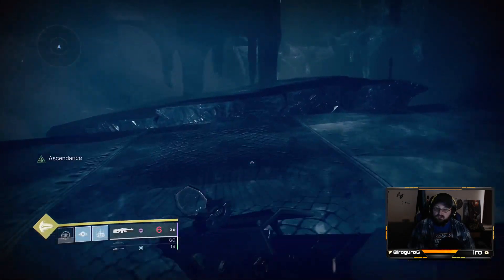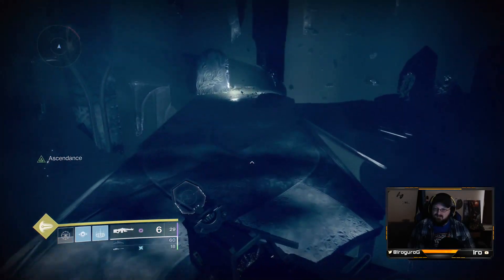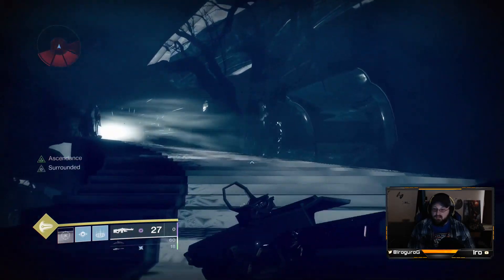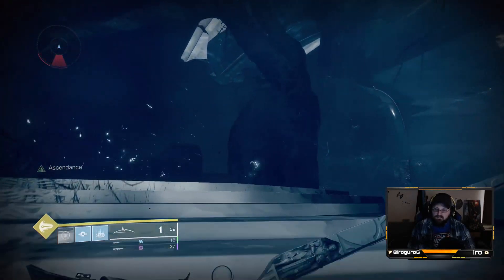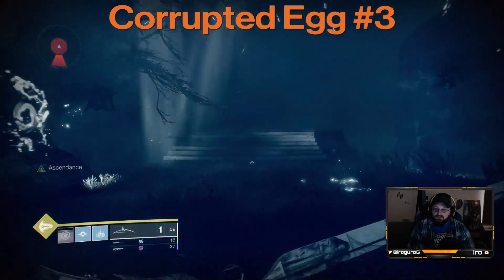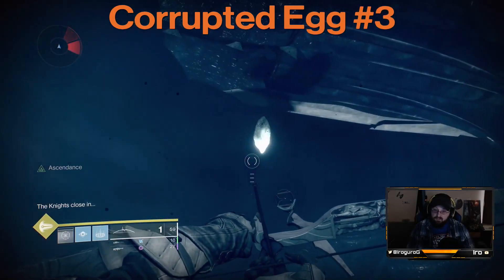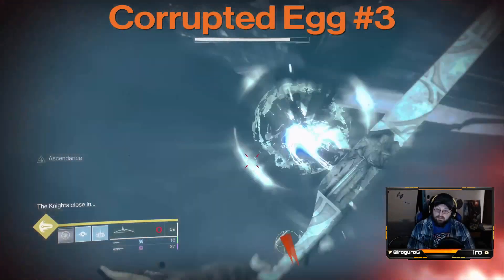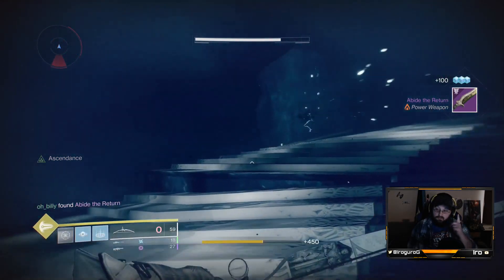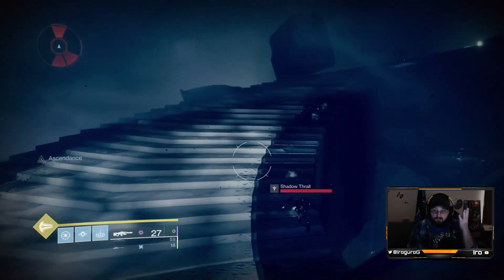I skipped through just a little bit here so that you don't have to waste time on the video. You get up to the stairs and you will see this egg as you're moving up — it's in plain sight. I recommend doing it right before getting into this crazy spot, or right at the end of this crazy spot. Either way is fine. And you're going to shoot that egg, and that gets you all the items you need for lore, for Toland, and for the Corrupted Eggs.